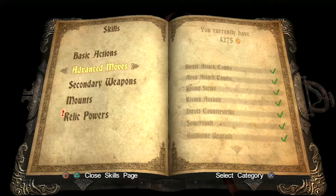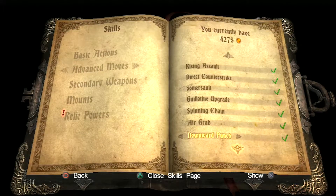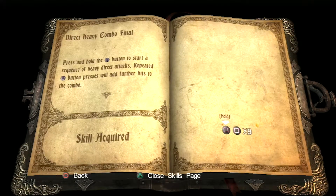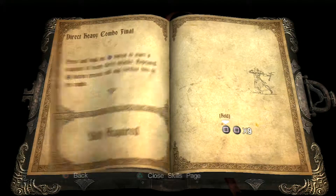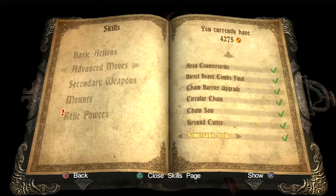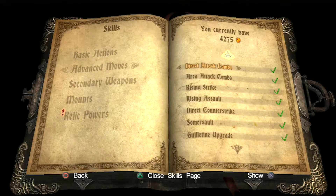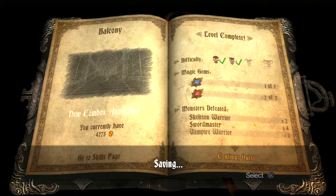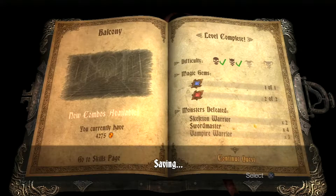New combos available. What do we got? I need some more advanced moves. I need to refresh myself. Oh yeah, the heavy combo. How do you do that? Oh, you have to hold initially and then boom. Okay, yeah, that's what I've been missing. I don't see any new combos here — oh, they're relic powers. I'm hardly ever using the relics.